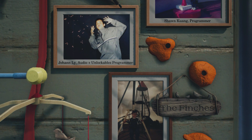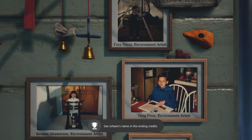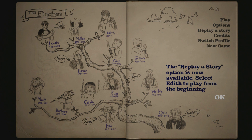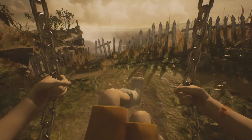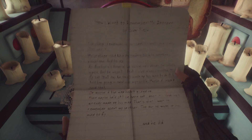Only one achievement left. After you finish the game, you unlock the ability to replay any of the individual stories or pick up the game from any point — a very nice feature for achievement hunters. The replay options are now available; you can select Edith to play from the beginning, which is also convenient if you missed the two-path achievement. We're going to select Calvin, which is our last achievement. He's the guy that is swinging, so you move the thumbsticks back and forth until you swing all the way around. When it finishes and you exit the sequence and see the drawing in the book, you simply close the book and you'll unlock the last achievement.